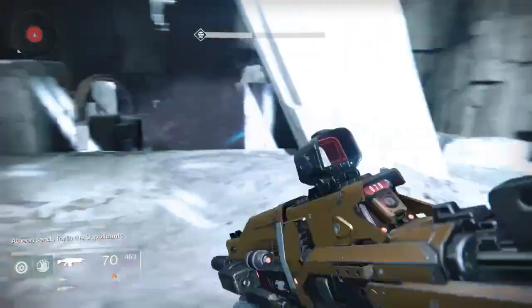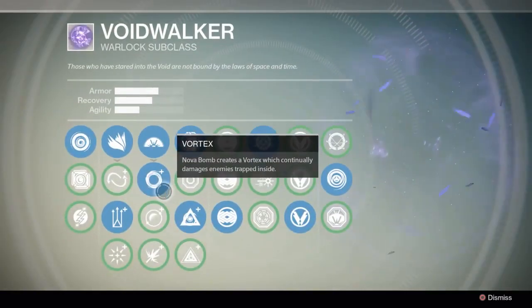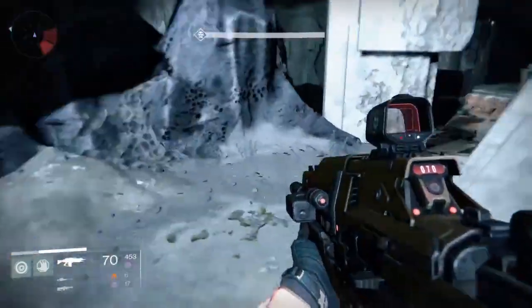As soon as they go in he's going to stop moving. All they gotta do inside is kill the oracles. Make sure you have the void grenade and void as your super for a warlock to be able to do this. It's pretty simple.